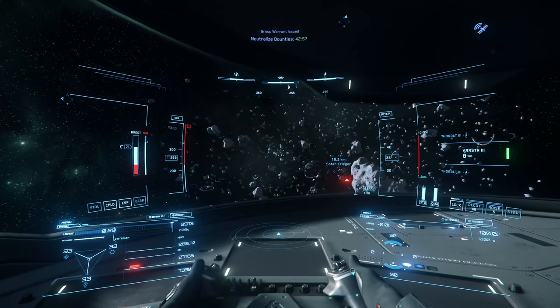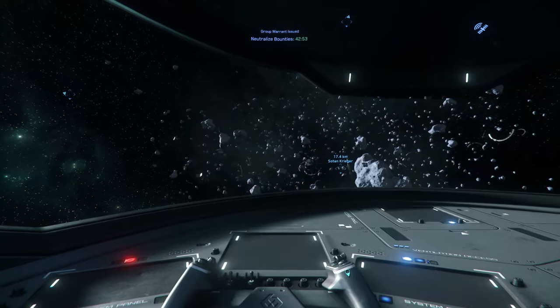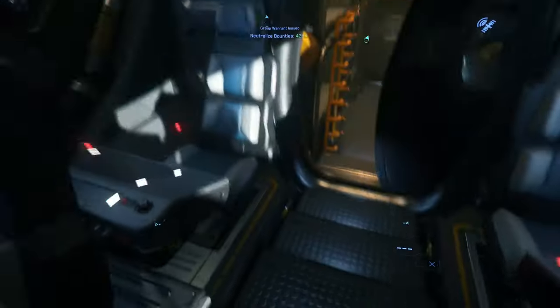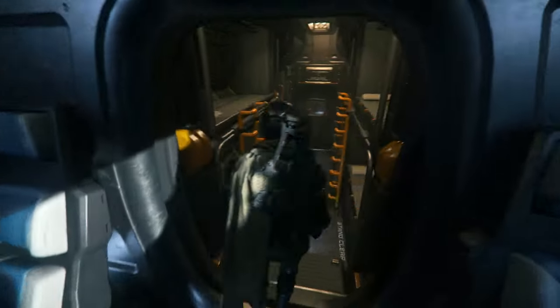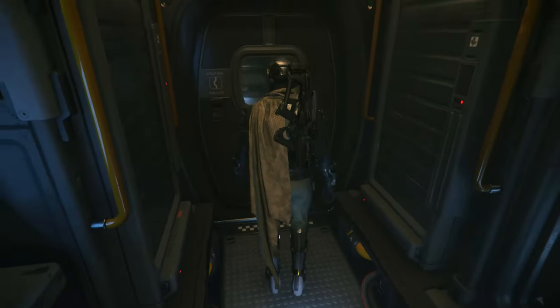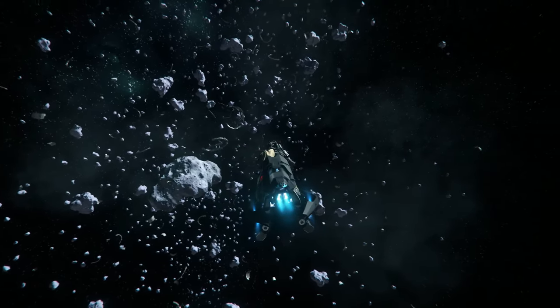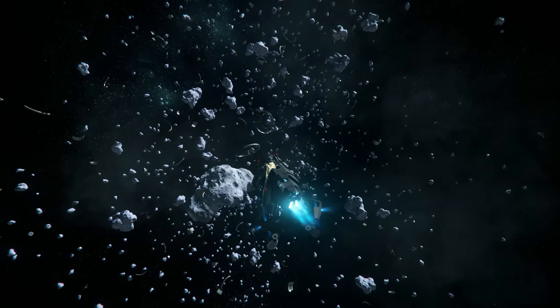Out in open space it moves like a ship. I've made it a bit harder for myself since I'm pretty far from the targets and they're in the asteroid field. Since the Nox is already fragile it may suffer extreme damage from their weapons. This is not the best way to take down other ships, but is it doable? Can I actually do it?